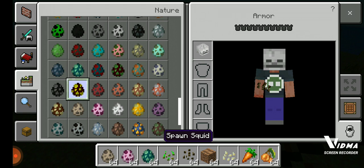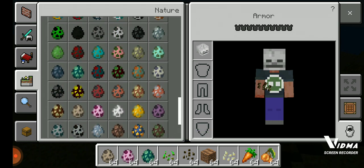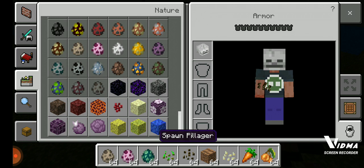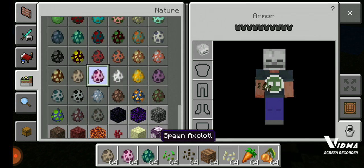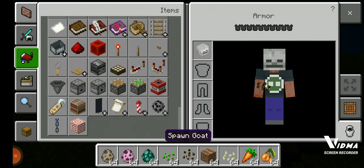The last illager they added was the pillager. I think they should just add a new illager. Besides the goat and the axolotl, I don't think there are any new mobs. The mobs aren't that useful — goat, squid — that's basically all they added. And candles. This is one of the most useless updates ever.